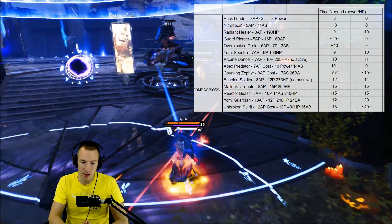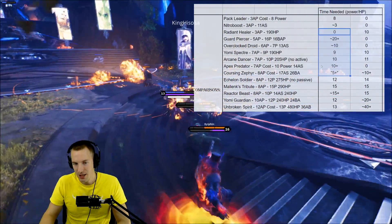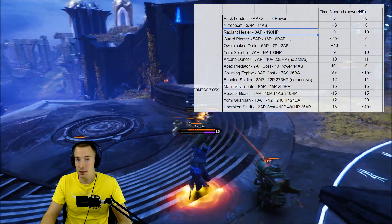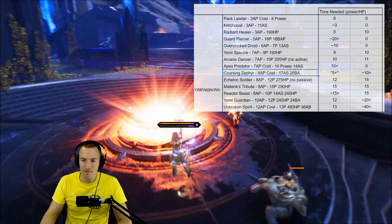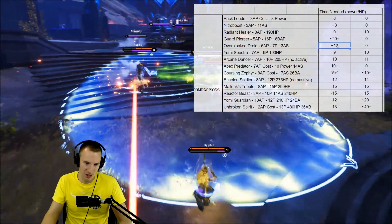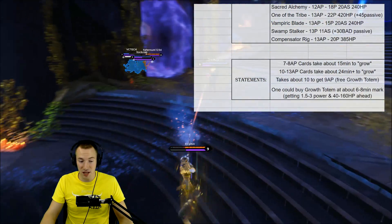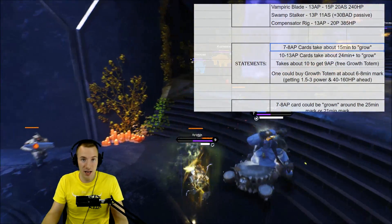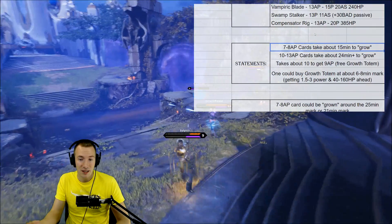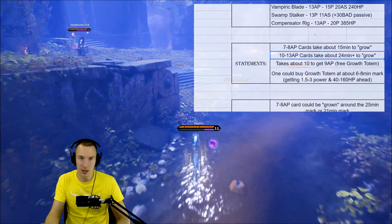If we take a look at comparing Growth Totem to other cards, I didn't update all of these, but I can summarize nicely. Some of these cards give comparable health and armor — the health comparison won't change drastically, you just need to add about 25% more time to these numbers. So instead of 10 minutes, it's about 12; instead of 20, it's about 25, et cetera. Seven to eight attribute point cost cards take about 15 minutes to grow on average, not including passives and actives. Ten to 13 attribute point cost cards take about 24 minutes to grow, which is not bad.